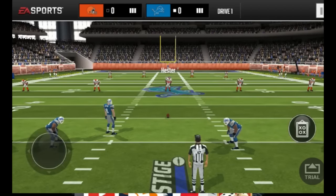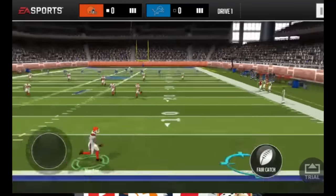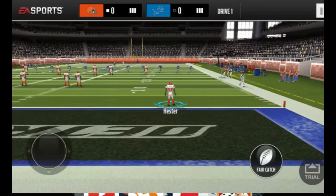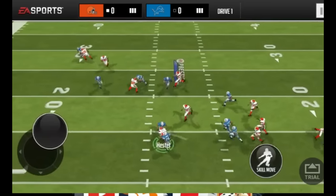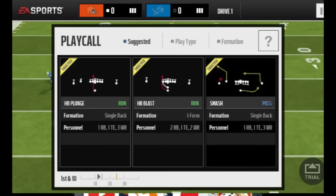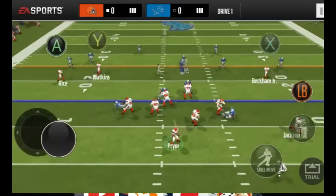We're rocking those Cleveland Browns uniforms because that's what Darrell Pryor wears, and this is a pretty cool card. Really nice stats on it so I'm excited to see how he performs. This is going to be drive one. We're going to return it out with Hester. I'm not going to get fancy with the gameplay or use a bunch of different plays because I don't want to turn the ball over, so we're going to start out with Smash here.